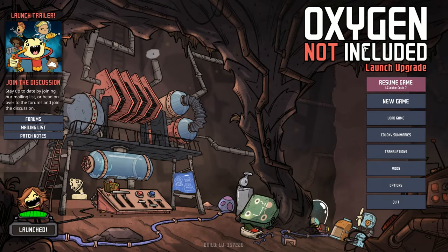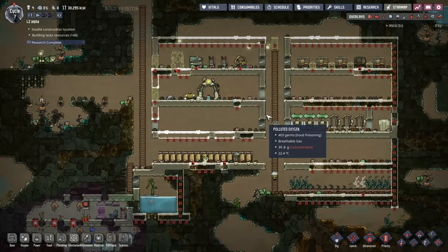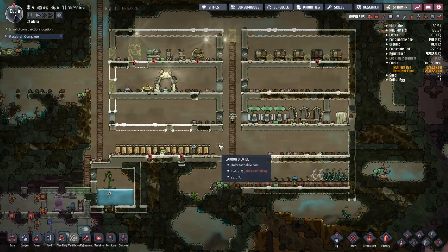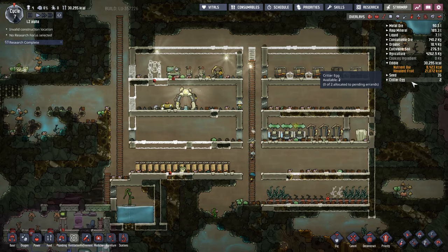Hey guys and welcome back to Oxygen Not Included, Clay's Amazing Space Colony Simulator Extraordinaire. My name is Twitchy and we're going back to landing zone alpha because we didn't have a better name for it. Last time we built ourselves quite a nice little base here, fully sustainable at least for the beginning of the interim, whilst we still have some hexcellent fruit to be eating.